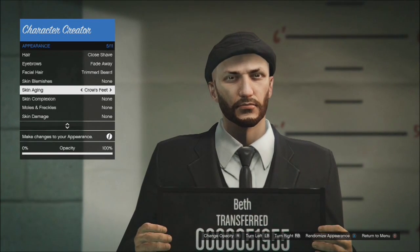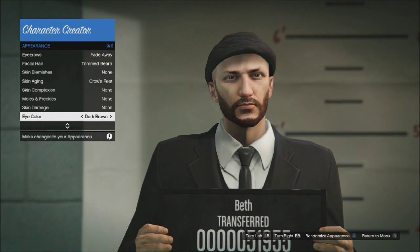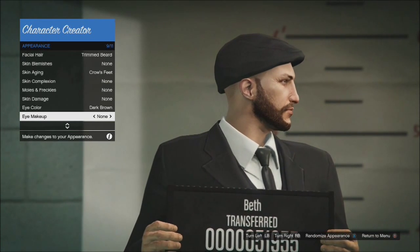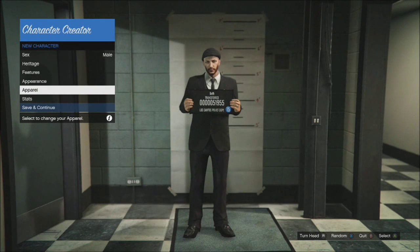For that, full opacity. Then for everything else you want nothing until you get to the eyes, which you want to make dark brown. After that you want no makeup, no lipstick, and then basically that is it.